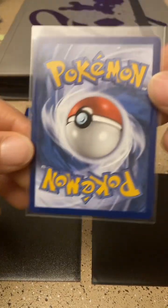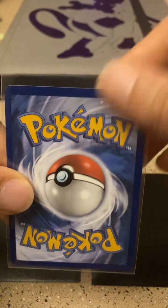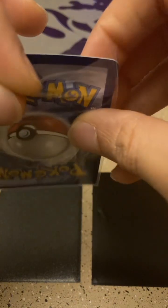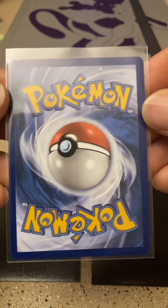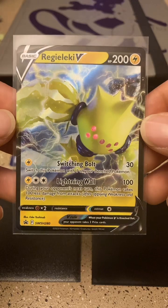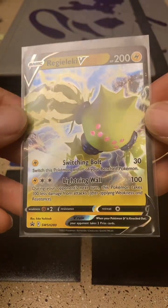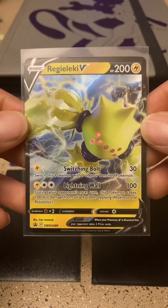We'll start from the top this time. Just checking out the back — I think that's a little dust or something from the sleeve. The back looks absolutely immaculate. Let's check out the front. It is a Regieleki V. I'm not sure if this came from the Crown Zenith Regieleki V box or if this came from something else, but I'm glad to be adding it to the collection.